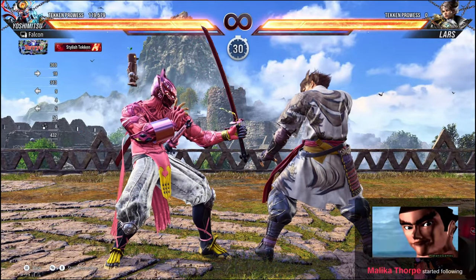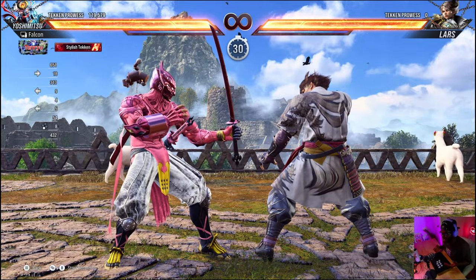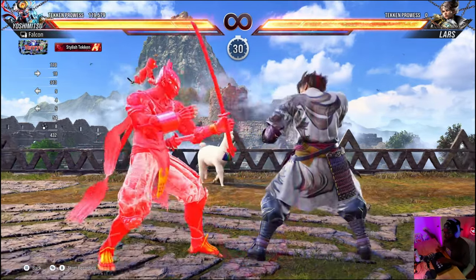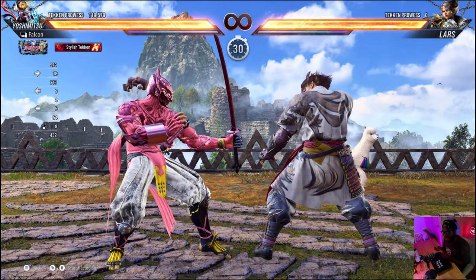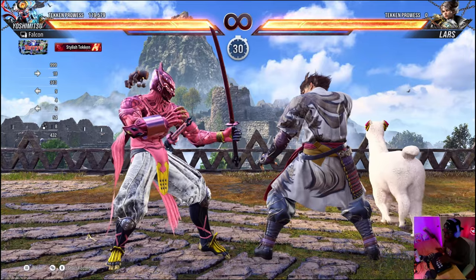You see that? When you do an attack in this game and it lands, you have plus frames, which means it is your turn to attack — that's why he turns blue. My opponent turns red because he has negative frames. It is not his turn to attack. Don't push his buttons here.